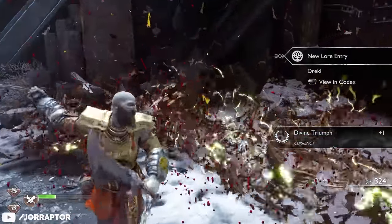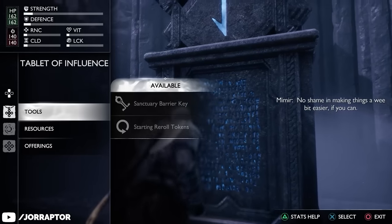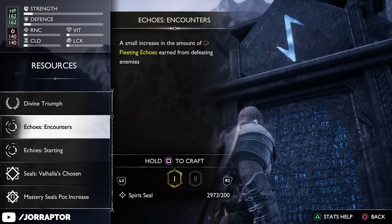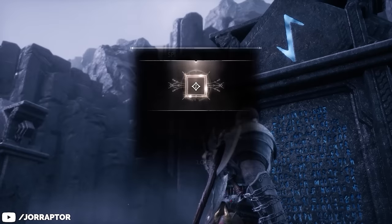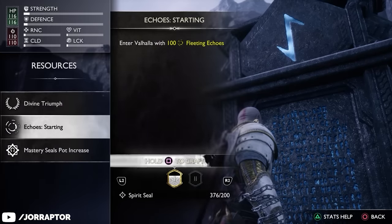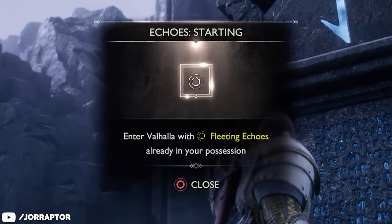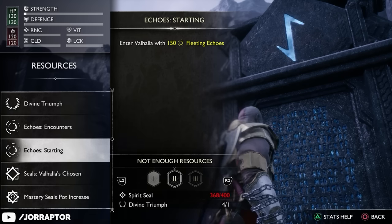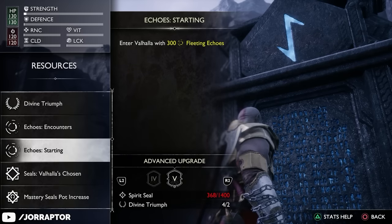There is also a second list of upgrades that apply to Valhalla itself, found at the Tablet of Influence. The resource category has great upgrades including the pod upgrades mentioned earlier. Even more impactful is the ability to grant a set amount of fleeting echoes at the start of every run — upgradable from 100 to 300 — and even the first level of this perk is really useful.